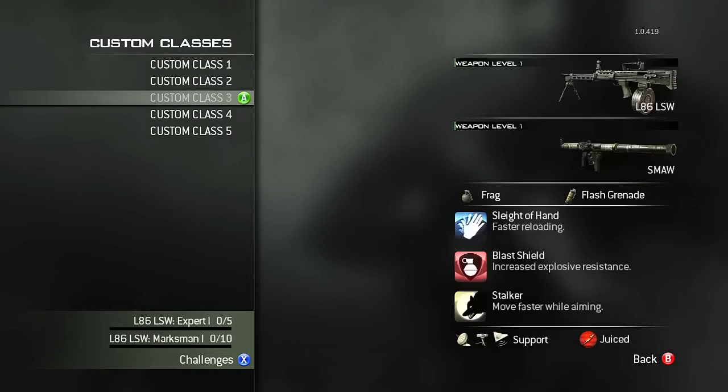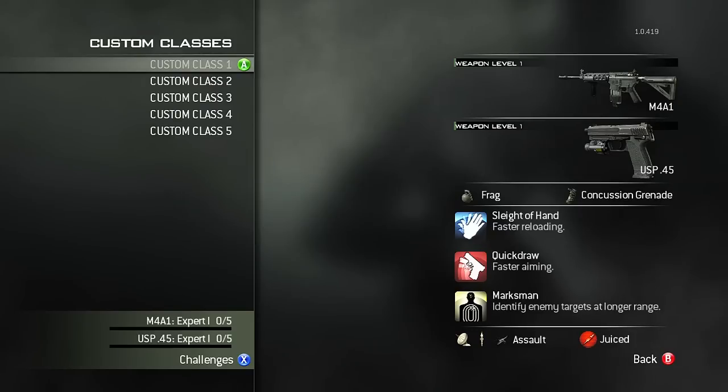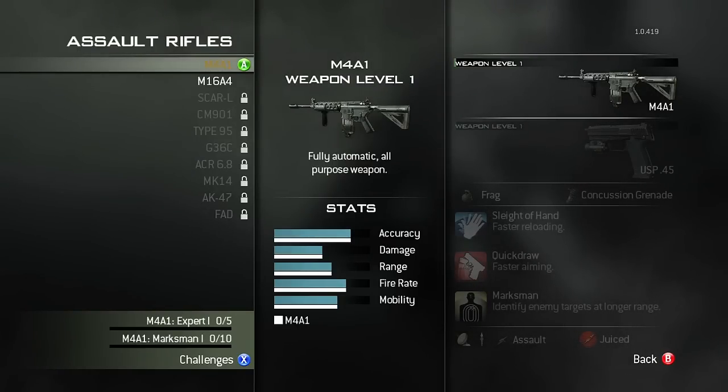Hey guys, this is Slanted Pillar. Today I'm just going to go through what you get at level 4 when you unlock Criticlass.